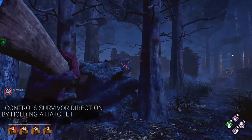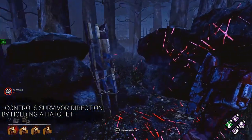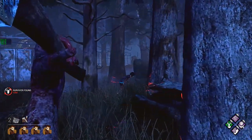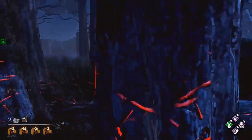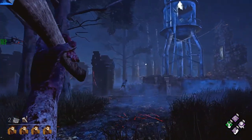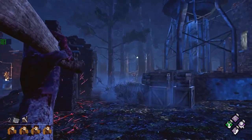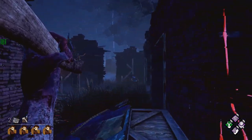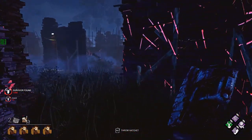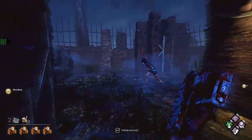She can actually zone people by just holding a hatchet. Zoning is pressuring people to go where you want them to go. If they're in an open area and they have cover to their right, but that cover is in a corner of the map where they eventually have no escape, you can pressure them to go there by keeping your hatchet out and making them run into cover. So even if you miss the hatchet, you put them into an area where they can't escape. The very threat of hatchets makes people go where you want them to go.